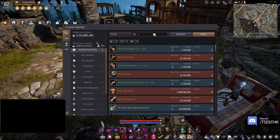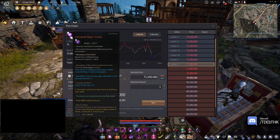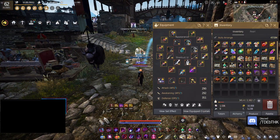I remember when corrupted crystals came out and they were like 400 mil each, and then a year and a half later they're just... not 400 mil each.